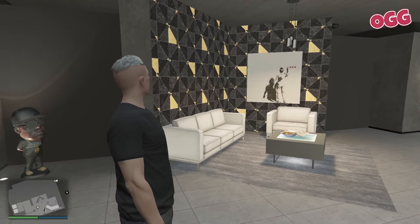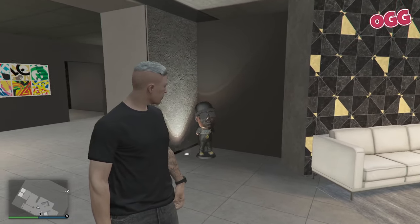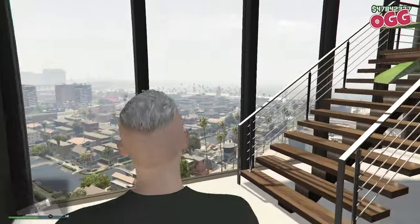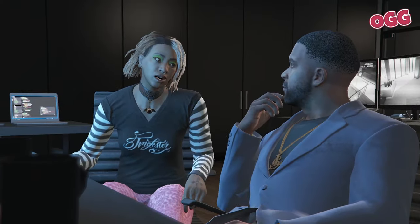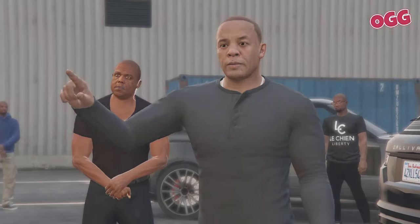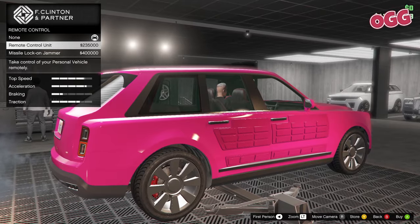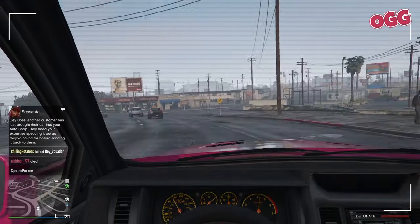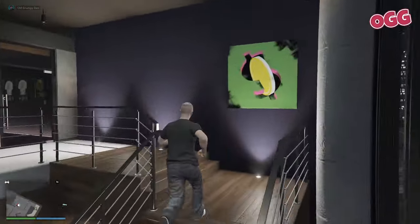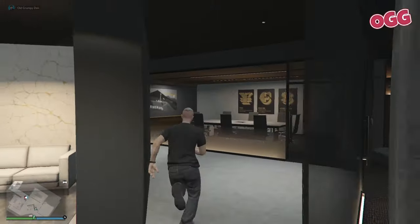On to the agency. At the heart of Los Santos's high-stakes underworld, the agency stands as a beacon for those looking to make their mark. You'll align with iconic characters like Chop the Dog and master hacker Amani, taking on tasks that range from the daring to downright audacious. With anti-grief vehicle mods at your disposal, you're equipped to tackle any challenge. Starting with the modest investment, the agency offers a unique blend of action, strategy, and the chance to rub shoulders with the city's elite.